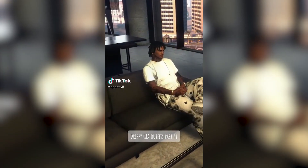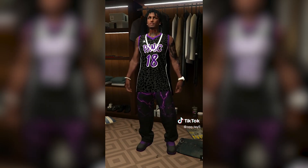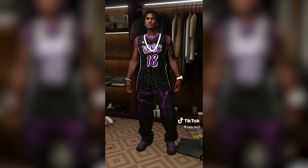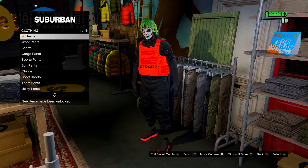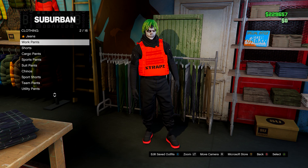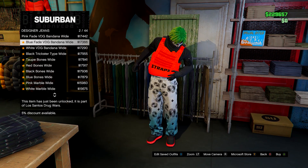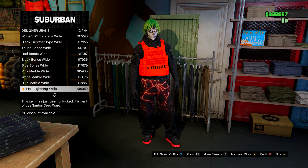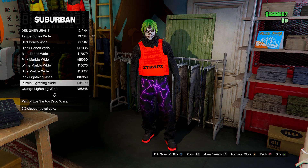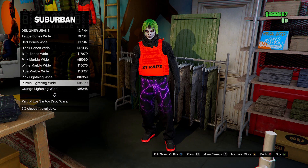The first outfit in this video is the purple and black one with these purple and black lightning pants. To start off, head over to a clothing store, go to the pants section, head down to designer jeans, and find the purple lightning wide jeans.